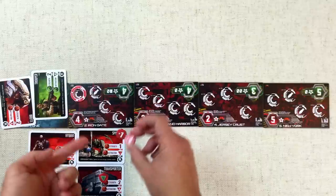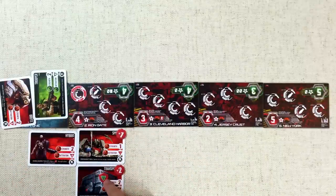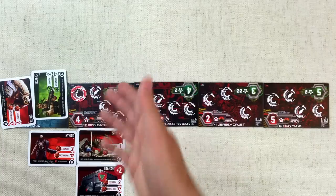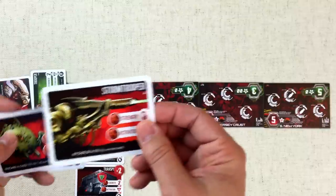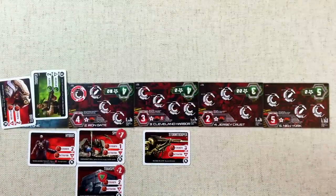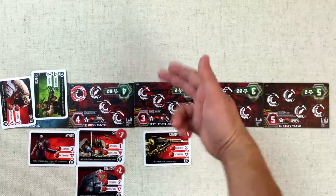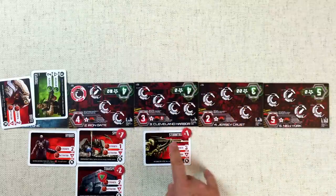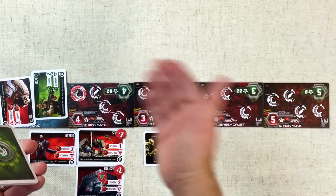I'm going to move the Brute and Trooper up to save screen space — we know they're still in that city. The Hybrid goes into the Iron Gate, and whenever it enters the city it puts a plus-two token onto a robot there — we'll put it on the Transporter since it's already shielded. The Moloch player now has eight strength in the Iron Gate. They then put the Stormtrooper down in Cleveland Harbor for the plus-one undefended bonus. The Stormtrooper's special ability is: whenever both players tie in a battle, the Moloch player actually wins.